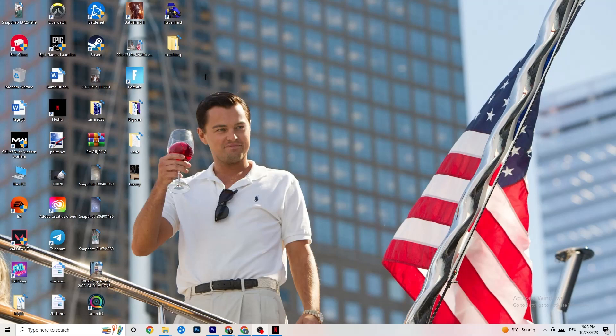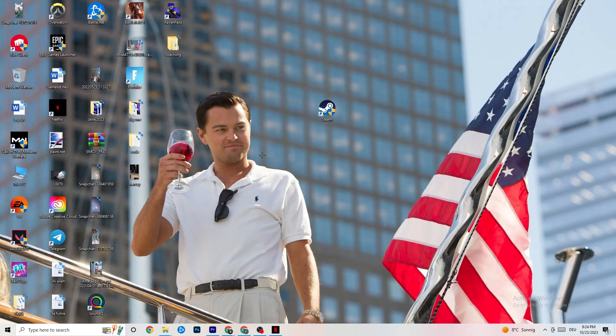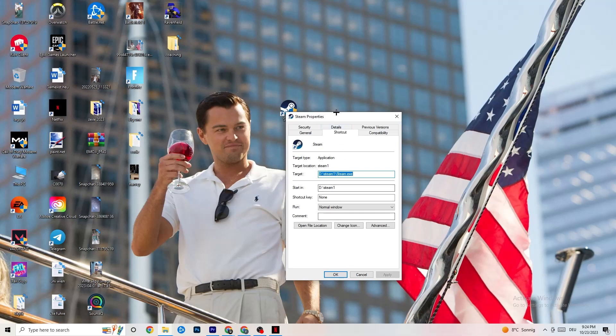Take your launcher shortcut — for me it's Steam — right-click it and go down to Run as Administrator. This will start your launcher with elevated permissions. Start the game through the launcher. This will probably fix your issue. If it doesn't, right-click the shortcut again, go down to Properties, and click on Compatibility.